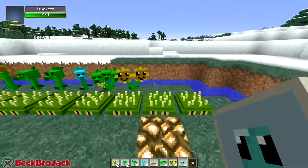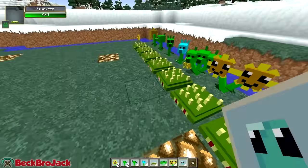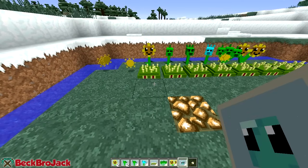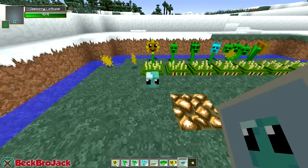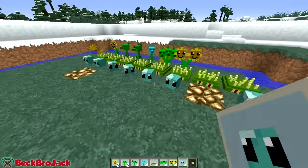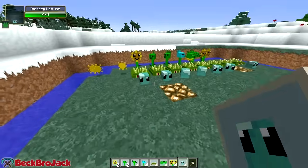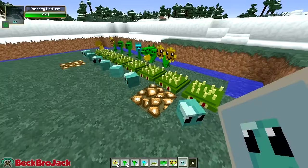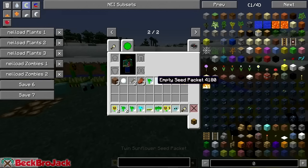The last one in this lineup is the iceberg lettuce. We're going to lay them in front because whenever a zombie runs into them they will actually freeze, so we can place these as an extra line of defense. I actually can't place on glowstone - I guess that'll be our weak spot. These bad boys will freeze the zombies on contact.